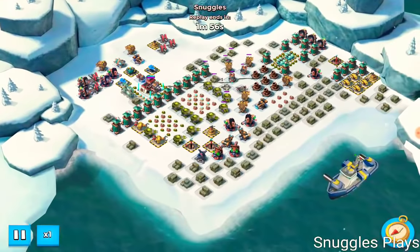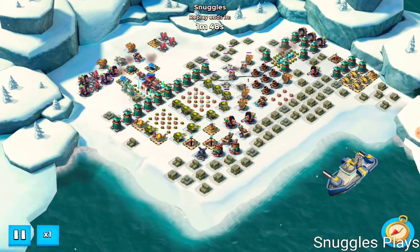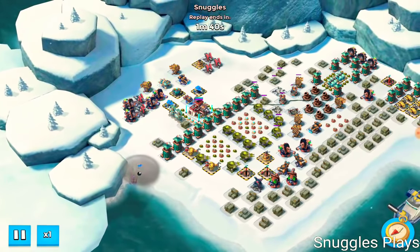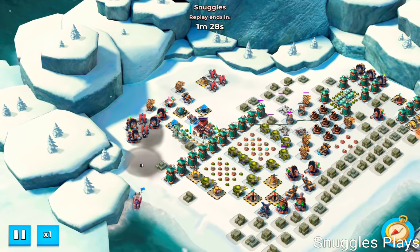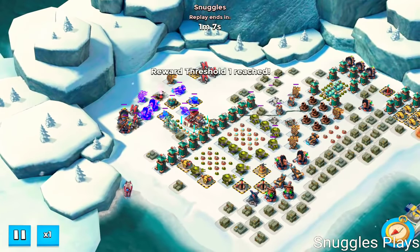Second attack, I came in again with Sparky. First of all, I finished off that second rocket launcher with artillery. I then brought Sparky out and got her to hack the shock launcher up here, because I didn't want that in the way of my Zookas when they eventually come to take out the core. No problems with this hack — hacking one defense is nice and easy. I think with the double hack I just flared at the wrong time or did something the wrong way around.